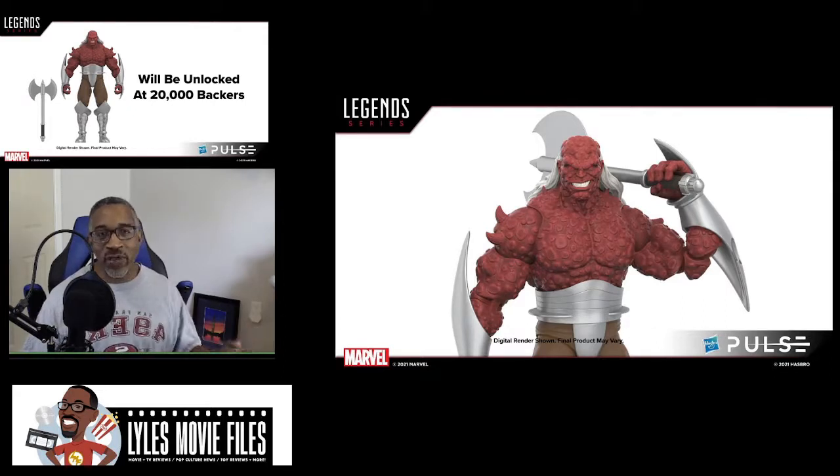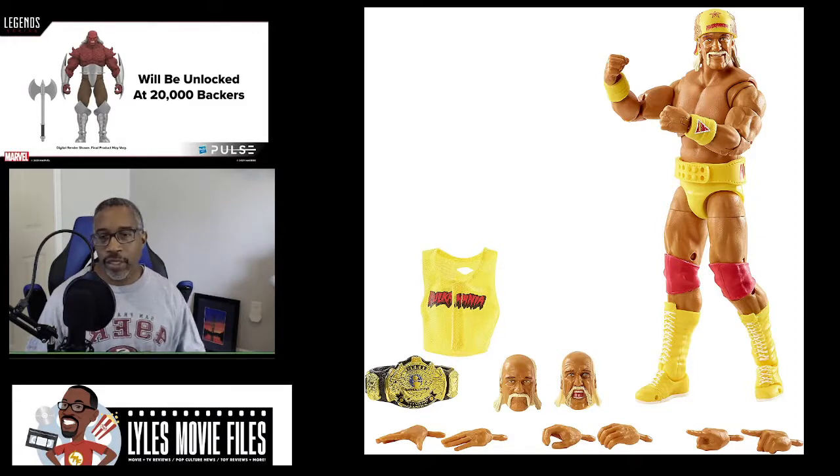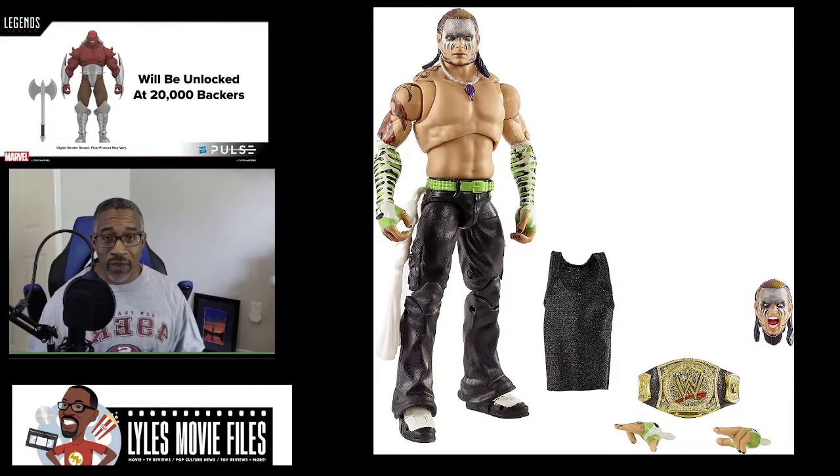Now let's move on to what I'd actually planned to talk about — the live stream from Mattel with their WWE product. They've had this crazy deal going with Amazon, where they've been hyping up this Ultimate Edition exclusive Hulk Hogan from WrestleMania 9, where he kind of came in and stole all of Bret Hart's and Yokozuna's thunder. And Jeff Hardy. For whatever reason, Amazon is just not on it — they don't have a pre-sale window actually established.